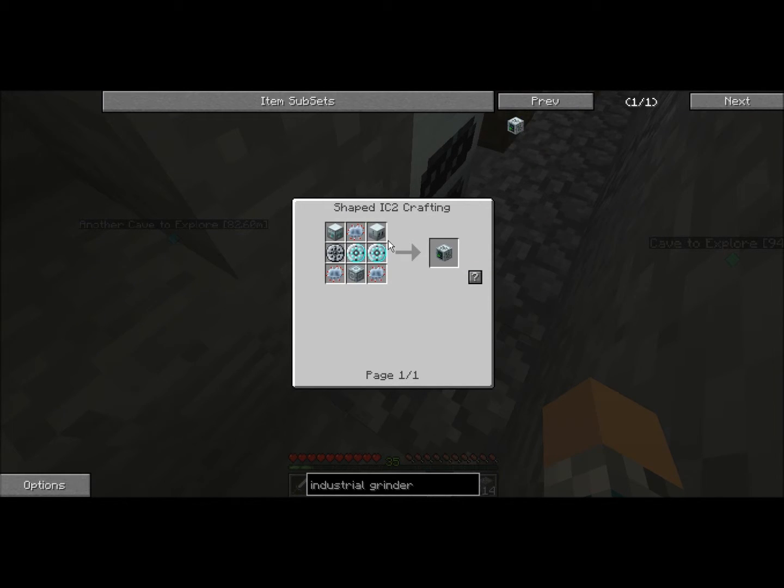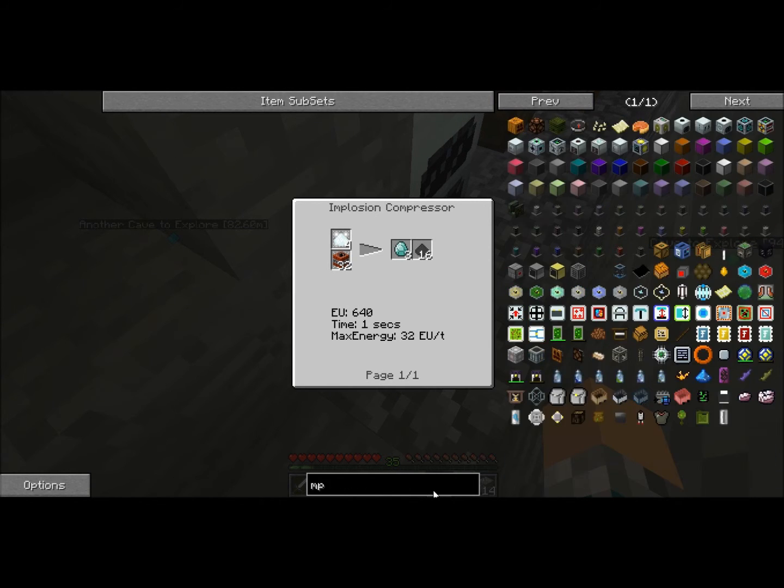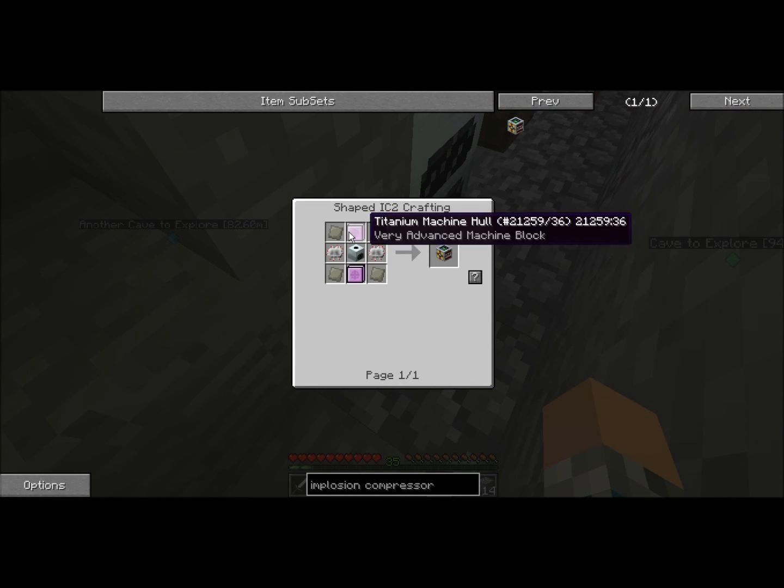Oh my goodness. Industrial grinder needs: pump, vantage mark, industrial fertilizer, dented circuit — three of those, and diamond grinders. No, you have to use industrial diamonds. Oh crap, I need steel anyways and diamond dust. I should just make some diamonds — hard to make industrial diamonds: 4 diamond dust in a potion compressor. Alright, if you have a potion compressor. Okay, that's not too hard at all.